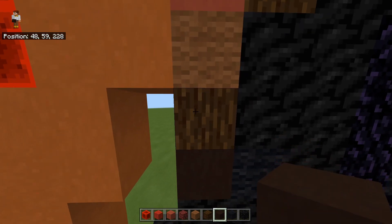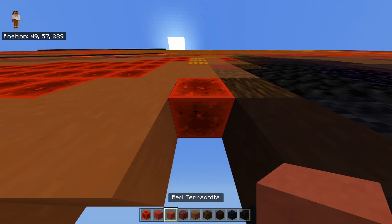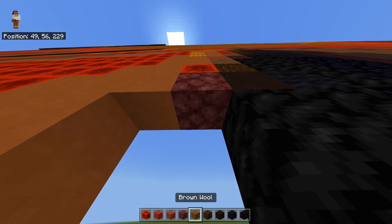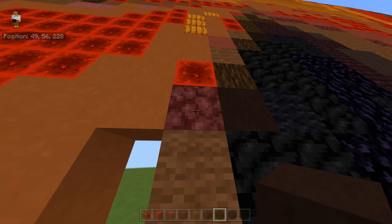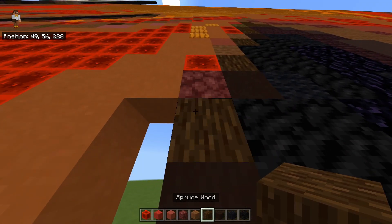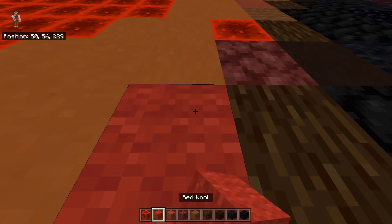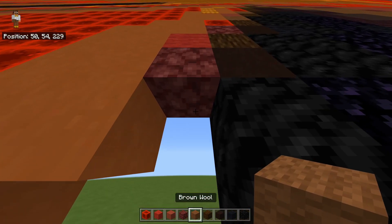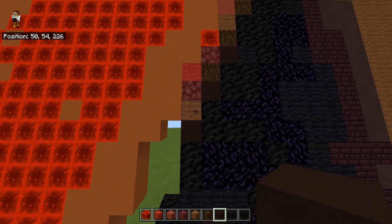Then a black terracotta below that. To the left of this spruce log you're going to place a redstone block with a netherrack below, then a brown wool and then a black terracotta below that. To the left of this brown wool you're going to — I've already messed up — replace this brown wool with a spruce log. To the left of the spruce log you're going to place a red wool, with netherrack below, then brown wool, then a black terracotta.